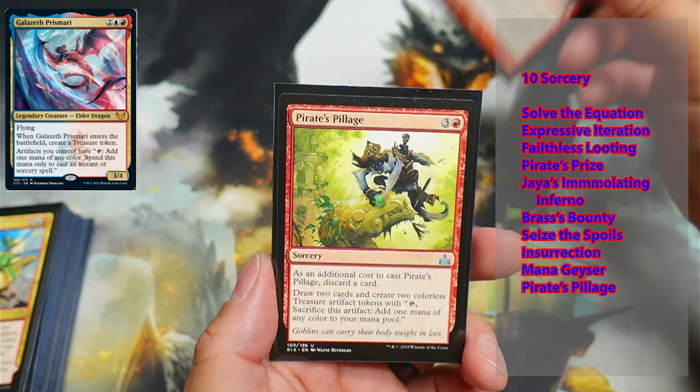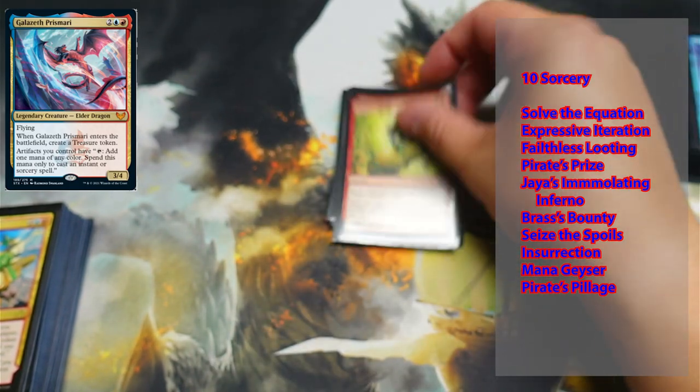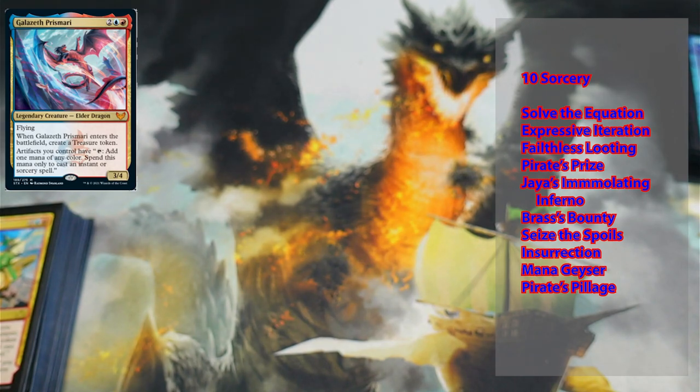Mana Geyser and Pirate's Pillage round out the sorceries.